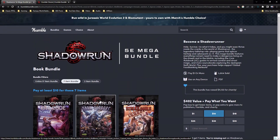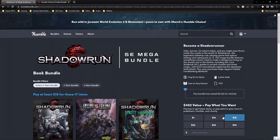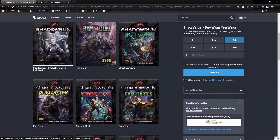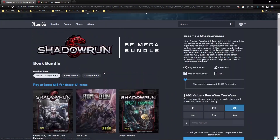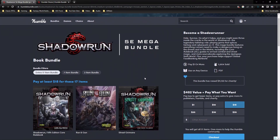But if you're just new to Shadowrun, don't have it at all, and you want the core book and the whole nine, then you're going to have to pay at least eighteen dollars to get this. They give you the core book and all the rest. Like I said, 17 books on this one — that's like a buck six, buck seven and some change for each one, which you cannot beat that with a stick.